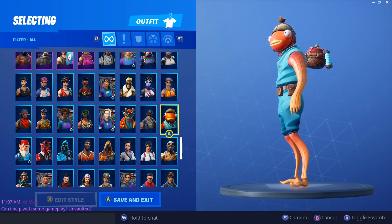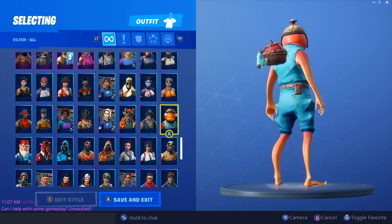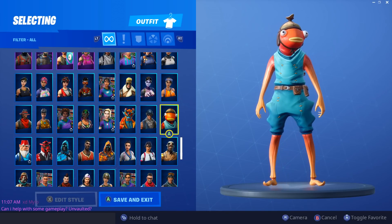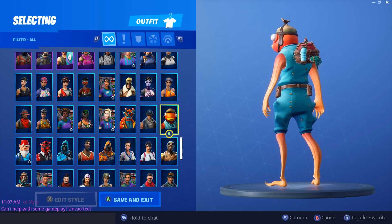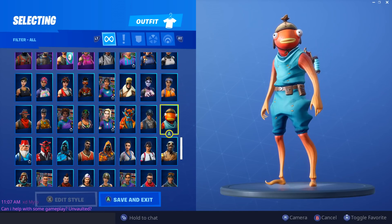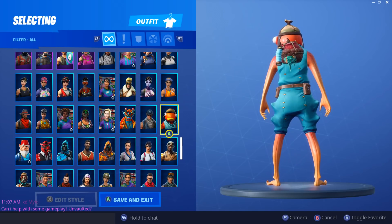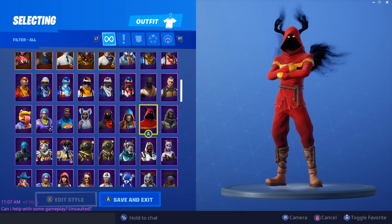Next we have Fish Stick — this has quickly become everyone's favorite skin. It was only out once and only lasted one day, whereas new skins usually last two days. People really want Fish Stick to come back, and I can understand why. It's a pretty good skin and I wish they had kept it around a little longer.